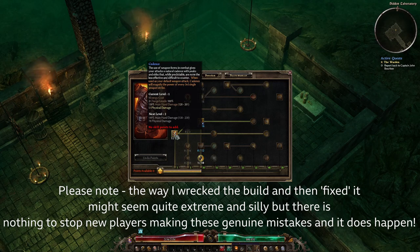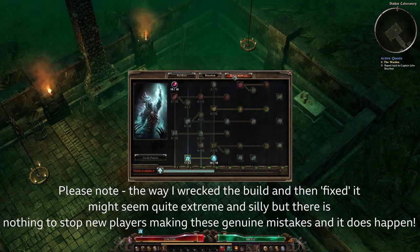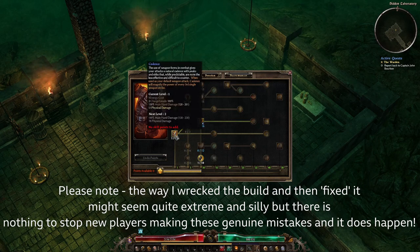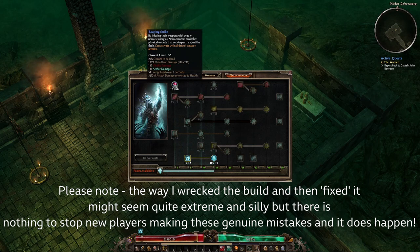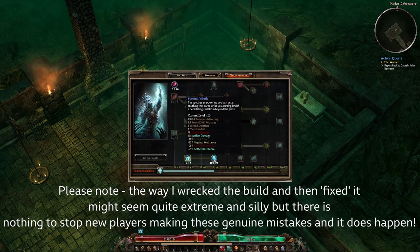There's only one point in Fighting Spirit - you might want to put more in there. But I showed you one point in Force Wave versus one point in Cadence. The difference is: Cadence is a default weapon attack replacer, so it will trigger Reaping Strike, which gives you attack damage converted to health. The one point in Spectral Binding - that's really only to get me up to Spectral Wrath. What Spectral Wrath does is ether damage and resistance reduction. The person taking damage from Spectral Wrath has their physical damage resistance and ether damage resistance reduced, so any damage you do increases because their resistance is reduced.